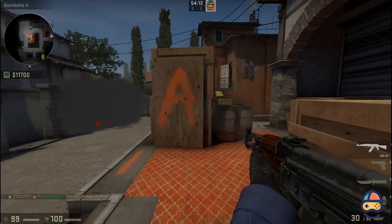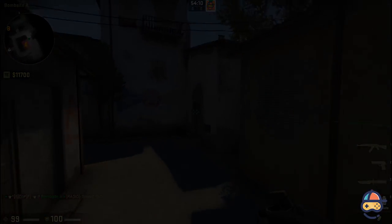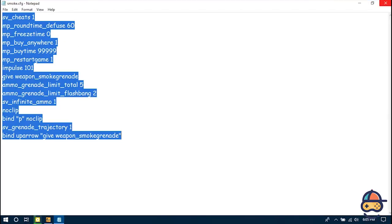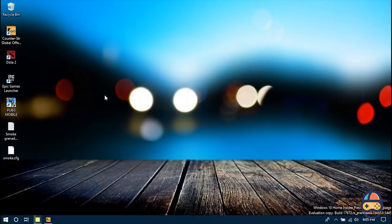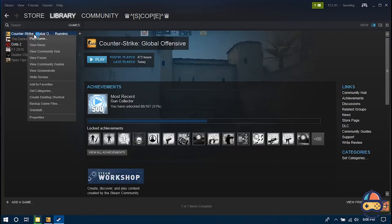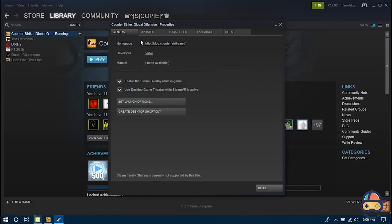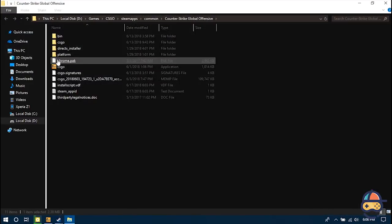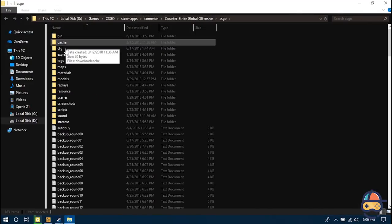For your convenience, I've made it easy for you to practice smokes. I have created a CFG file in which I've saved all the commands. You just have to paste the file in the CFG folder in CS:GO. Open your Steam library, right-click on Counter-Strike, select Properties, go to the Local Files tab, press Browse Local Files, click on the CS:GO CFG folder, and paste the file in there.